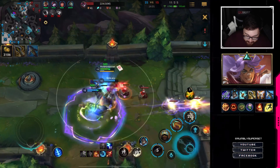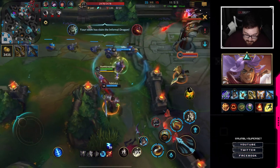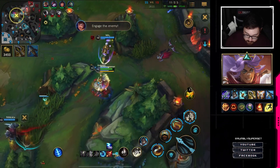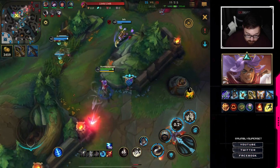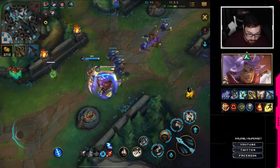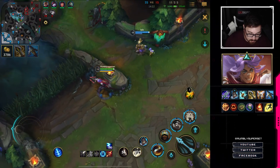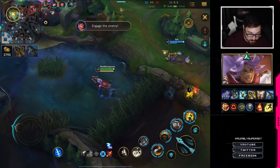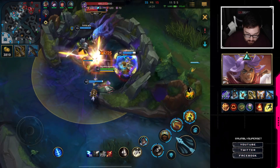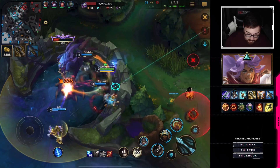Let's go baby! Enemy turret destroyed. This is why we get the Guardian Angel — we get a little too aggressive, but it's okay, we're still alive. Here, we can keep pushing lane. Maybe go for an objective — yep, we'll go for Baron. I want my Infinity Edge though man, it looks mighty tasty.